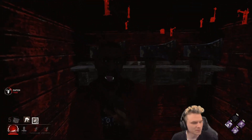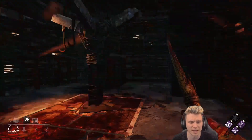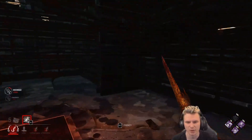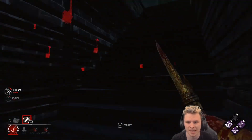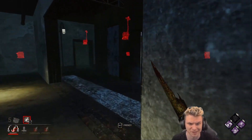I'm going to take him out — let's pick him up and hook him down here as well. This works really well. Unfortunately he mispositioned himself, so we're going to get that hook. I didn't think I was chasing Adam — that's two hooks. I can't tell what gens are being worked on unfortunately because I don't have Surveillance in the build.